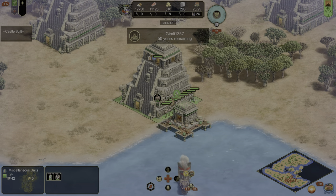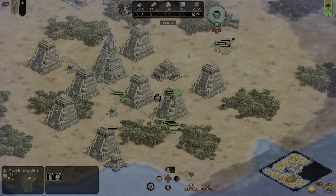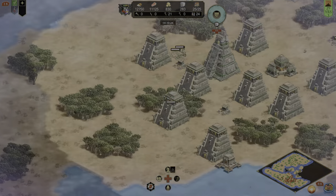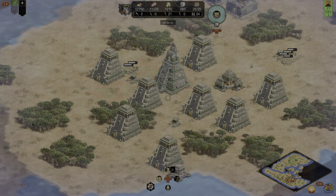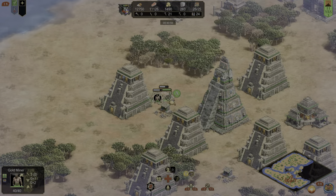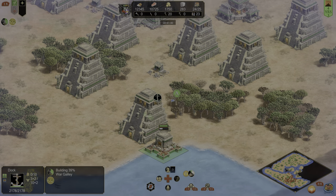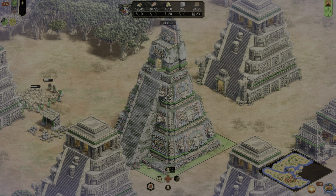I realized I already have the upgrade that makes units heal faster when they're inside buildings, so I don't even need the monastery. Now that everything's done, I just have them start mining. You want to prioritize stone and then gold so that you can buy stone at the market. Our wonder is pretty much completed — three years left, almost there, five more years to go. I start building a boat at the boat dock but it's way too late for that. It's not even going to be done in time. Two more years, one more year, and there it is.